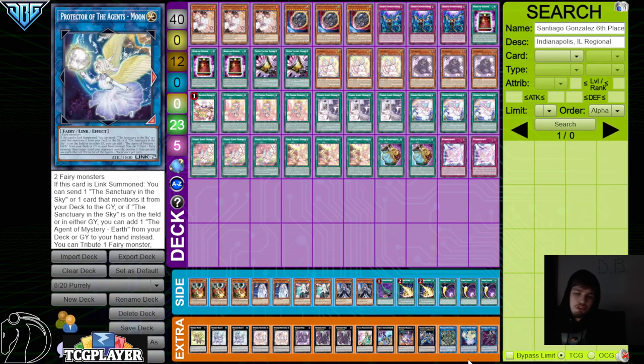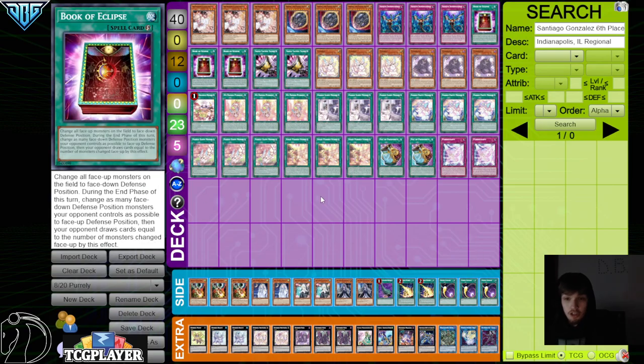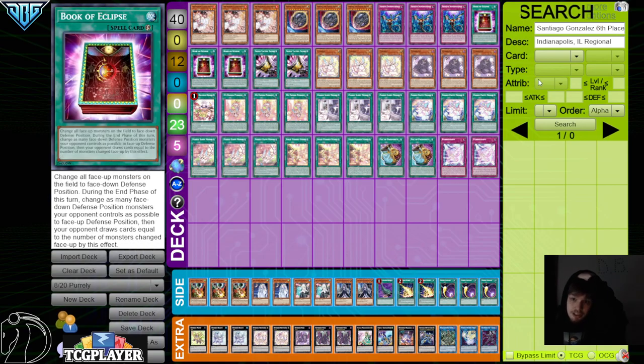Pretty good list — it's pretty standard, right, like it's pretty hard to have a bad Pearly list. I did realize something though: there's no Judgment in the side, there's no Cross Out anywhere. So they're just eating books every time — the only book they can stop is Eclipse if they draw Ash. Yeah, they don't have another way to beat books. Having a lot of outs to books feels nice, so that's kind of wild.